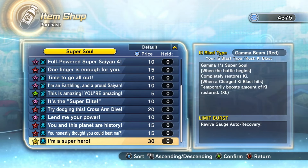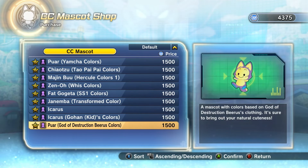In the Super Soul section, we do have a Super Soul — I believe it was from DLC 15 or DLC 16. What this Super Soul does is when the battle begins, your KI is completely restored, and then when a charged KI blast hits, it temporarily boosts the amount of KI you restore by an XL amount — which is a 20% increase to KI gain when attacking, getting attacked, clashing, and things along those lines. It's something you could use with Super Saiyan Blue or Blue Evolution, as long as you continue to use charged KI blasts.